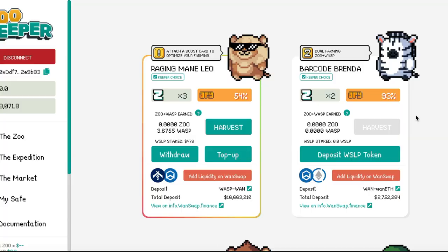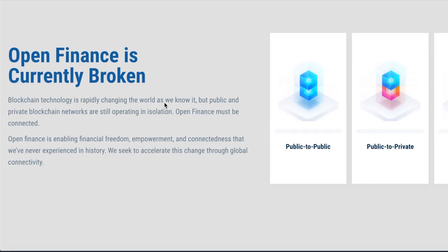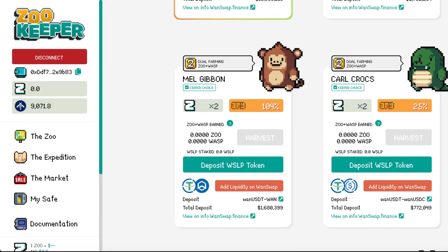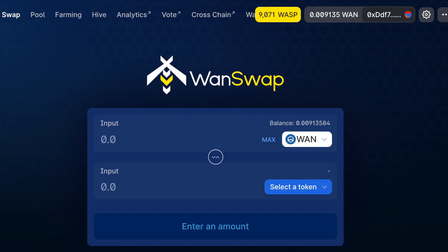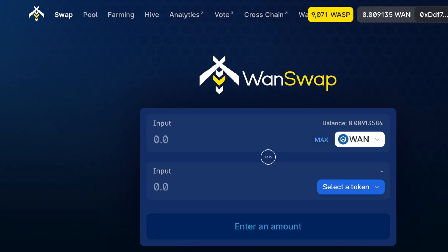If you guys haven't heard of WanChain, check them out because they are making big moves to become a top player in the DeFi space. What I like about this platform is that it was developed by community members and official members from the WanChain team — the same people that created WanSwap, a decentralized exchange like Uniswap and SushiSwap. Shout out to the Wandalorians, WanSwap, and Zoo community members for helping grow the WanChain ecosystem.